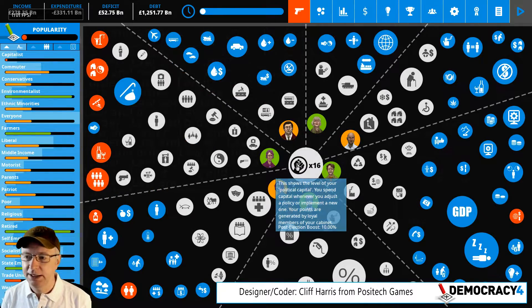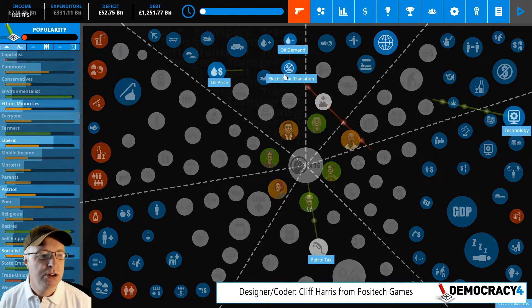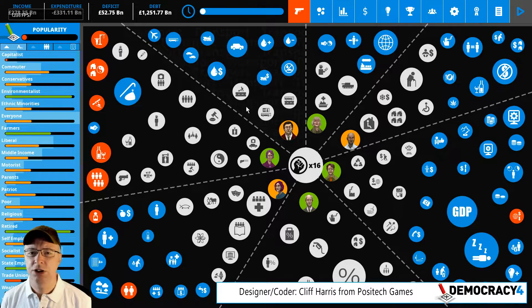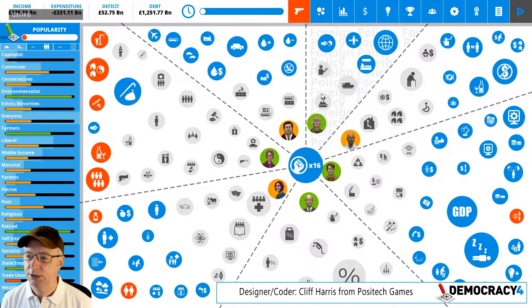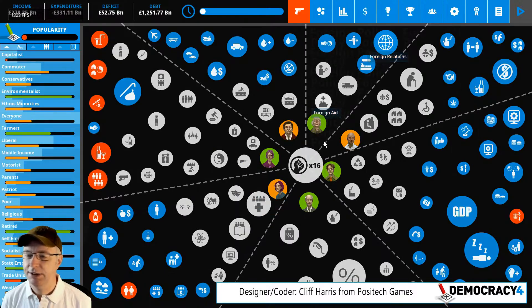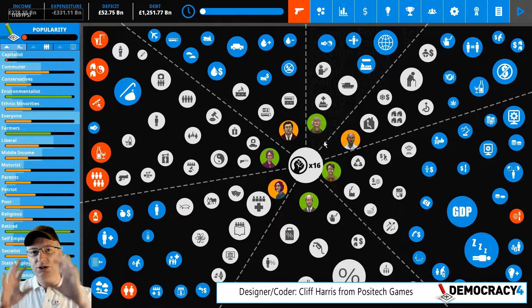So this is dark mode by the way. I almost always play the game in the normal light mode and some people ask is there a dark mode or will there be colour blind support? Yes, there will be colour blind support. We will do that just before it ships because it's just a palette. I can go here and select a different palette. We'll have more palettes — one for each type of colour blindness.